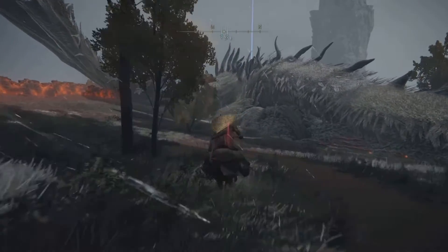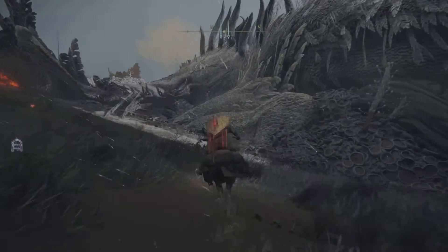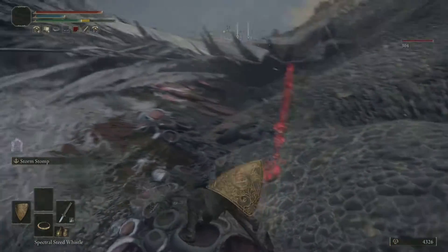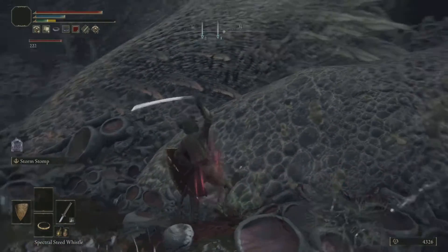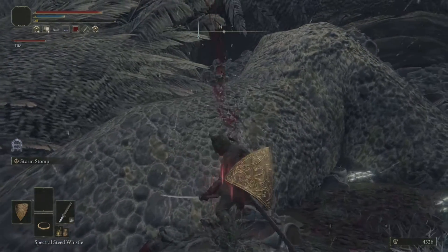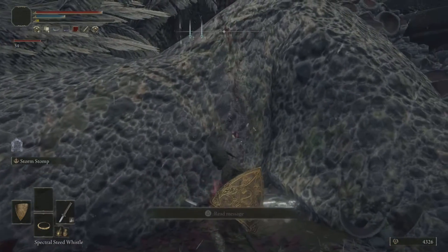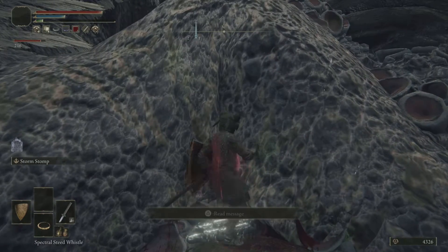Then run down to her. If you've got your bleed weapon ready, start chopping. She's got boatloads and boatloads of life, but you'll see when the bleed procs a nice chunk will come off. So let's just do this for a little while.